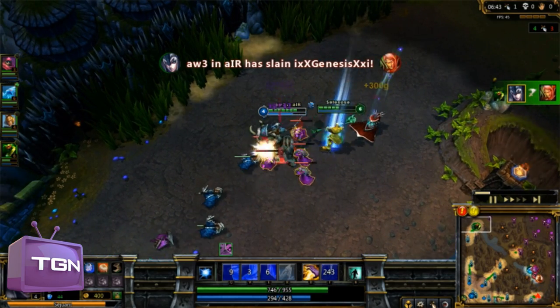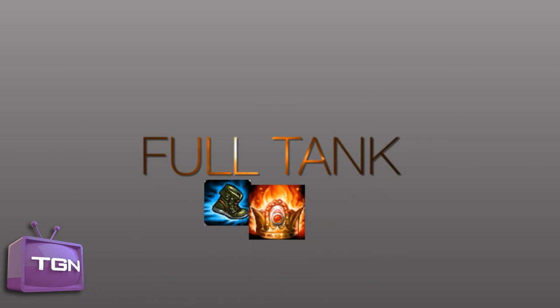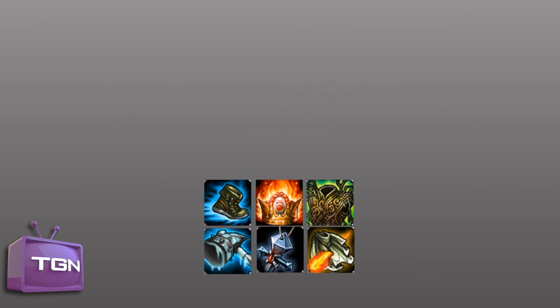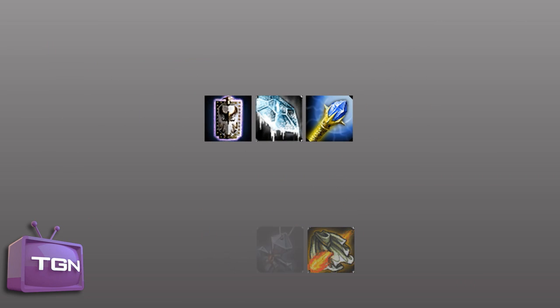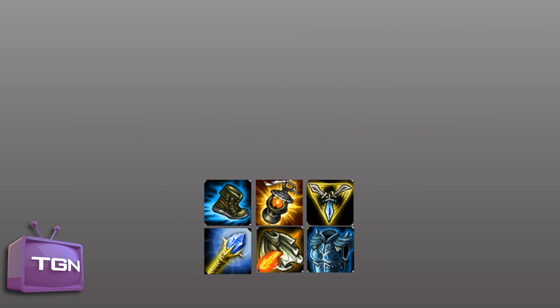Let's come to the item build. When going full tank I like grabbing Mercury's Treads or Warmog's and a Sunfire Cape. Depending on your enemy team you can choose to have more magic resist or armor. If you want to try off-tank, you should really use a Wriggle's Lantern, a Trinity Force, and Rylie's Crystal Scepter — this is pretty awesome.